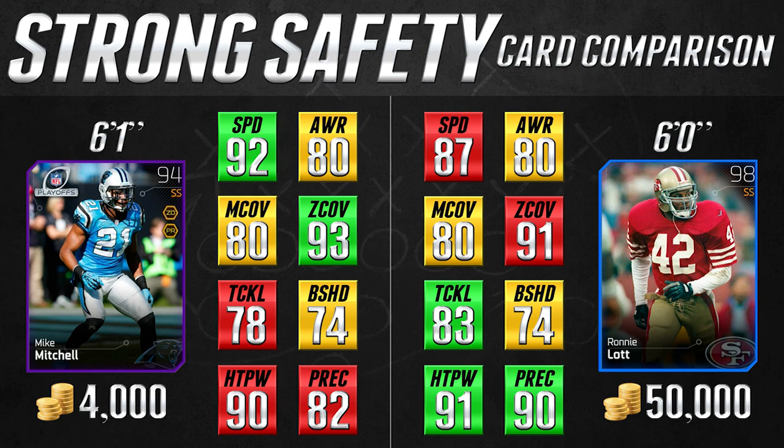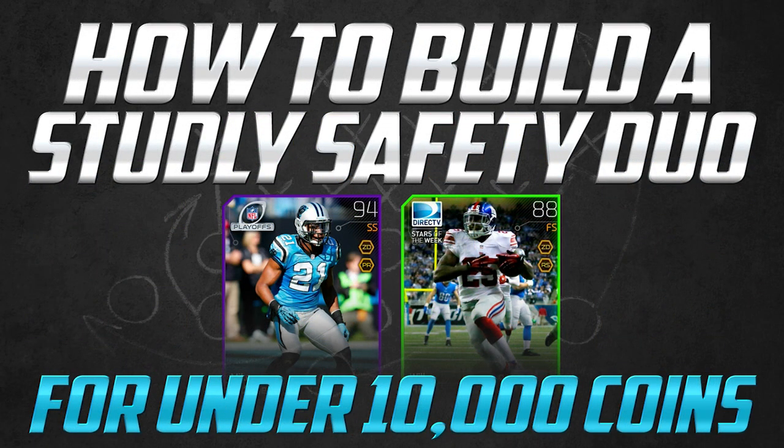Go get him immediately. I hope I don't just skyrocket the market on this card, but I think other people have kind of figured this one out so I'm not too worried. Anyway guys, that's going to do it for today's video. I hope you enjoyed the strong safety and free safety comparisons. This Mike Mitchell card is just ridiculously awesome, and the Will Hill card is also really good. This would be a really good tandem if you need to get some cheap safeties — you can get these two cards for under 10,000 coins, saving yourself tens of thousands if not hundreds of thousands of coins on more expensive cards. These ones are definitely going to do a good enough job that you're not going to see much of a difference.